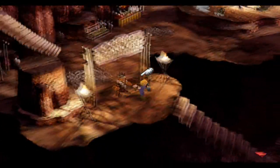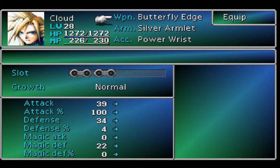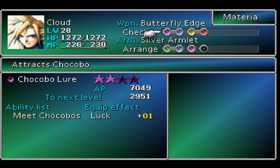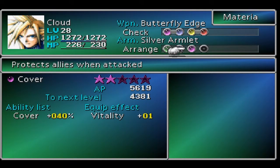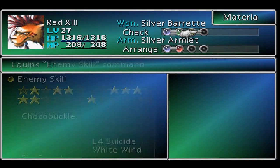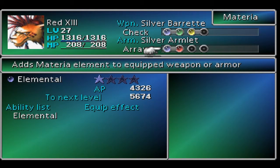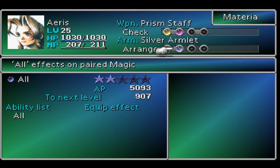Now we can go visit the light show. Before we do any of that, there's a battle at Fort Condor that I'm going to go fight. For my materia, I have Chocobo Lure, Restore/All on Cloud, Manipulate, Shiva, Cover, and Restore/All. For Red-13 I have Restore/All, Enemy Skill, and Ifrit/Elemental because there's an enemy that uses fire attacks. For Aeris I have Enemy Skill, Long Range, and Restore/All so I can put her in the back row.